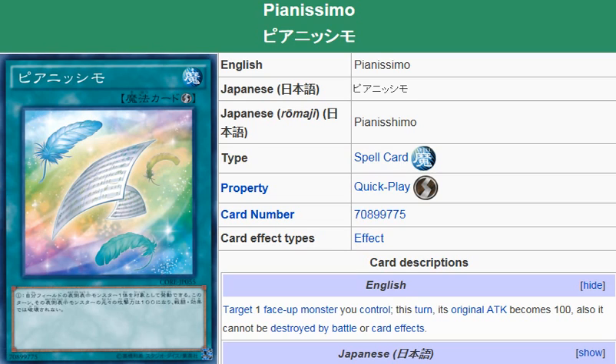Other than that, this card can also be used defensively. Even though a monster can't be destroyed by battle with this card active, your opponent will still take battle damage. So if your opponent has a monster with 3,000 attack or even higher, and their monster's attack is higher than yours, you can activate this quick play spell to lower your monster's original attack to 100 for that turn.